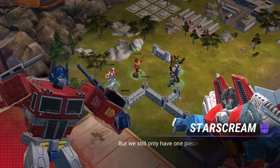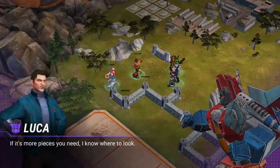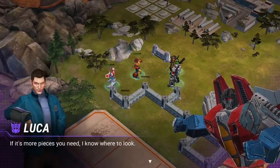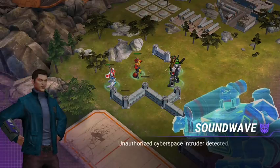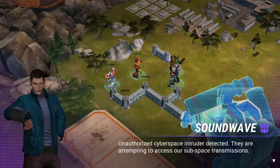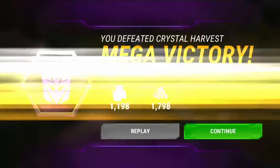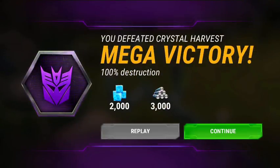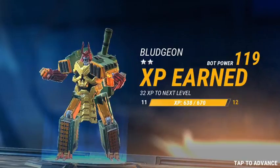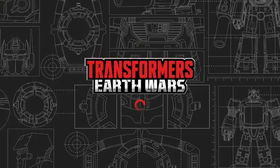Optimus Prime, you have to retreat. Oh no. Only one piece of the puzzle. Luca, I know where there's to look for more pieces - it's right here on my watch. I'm trying to access our subspace transmissions. Block them! Autobots can't know what the artifact is. It's over, Prime! I love it. Okay, so that completes the Lost Map campaign.